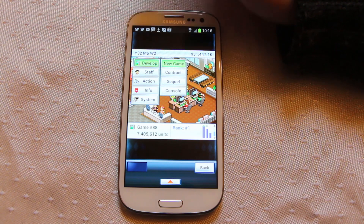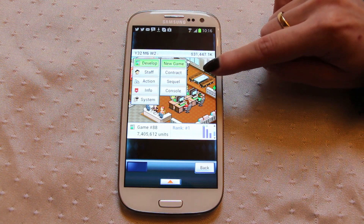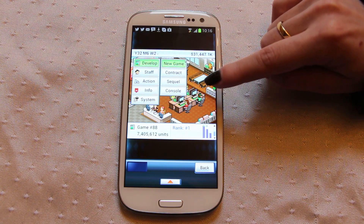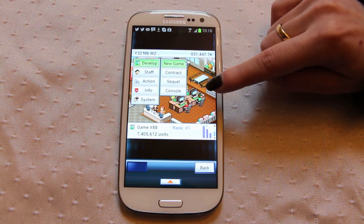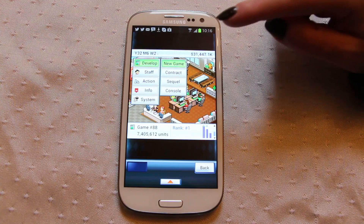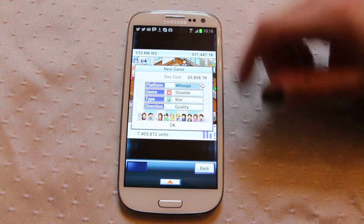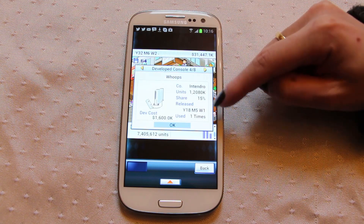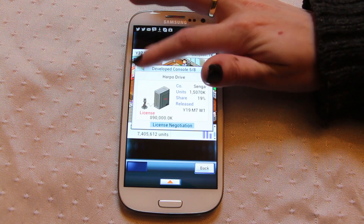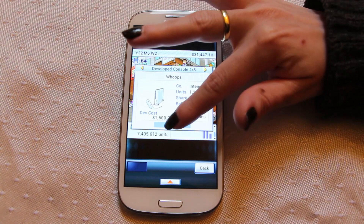To develop a game, if you go into develop you start off with two options: new game and contract. Later on in the game you will unlock sequel and console. I can't do console yet because apparently I need some sort of engineer, but you can't get that until you're a bigger company. So to create a game, if you go into new games, you can see different types of consoles — I've got three unlocked so far and we're going to make one on this that looks like the Wii.